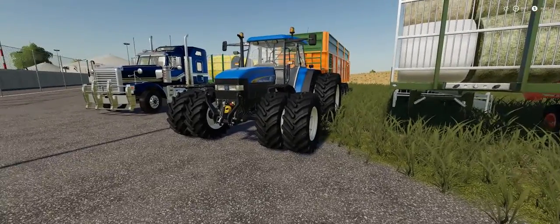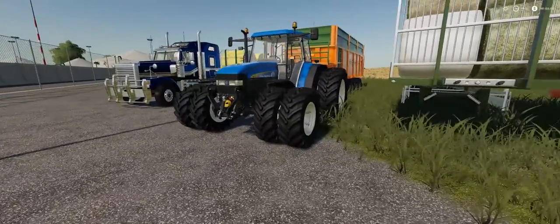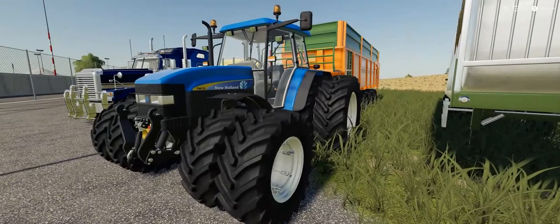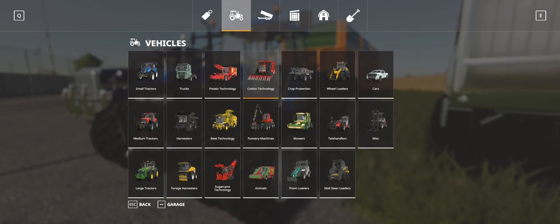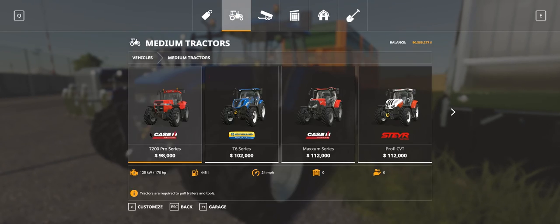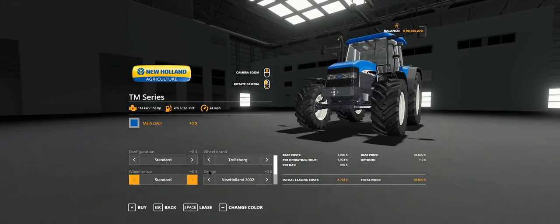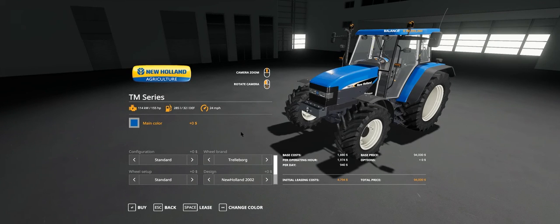I've put one with the front link, got doubles rounds, and the TM155 engine in it. Let's quickly jump into the shop - this is in the mediums, here we go, 94,000 TM series. Go to customise - that's the basic tractor there, 94,000.